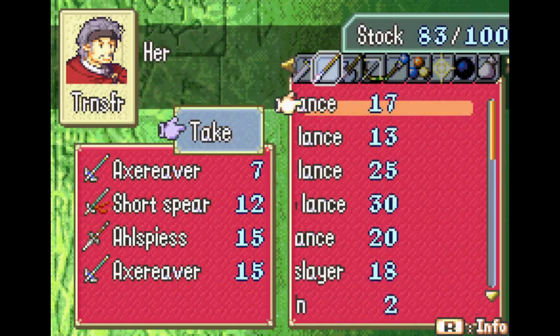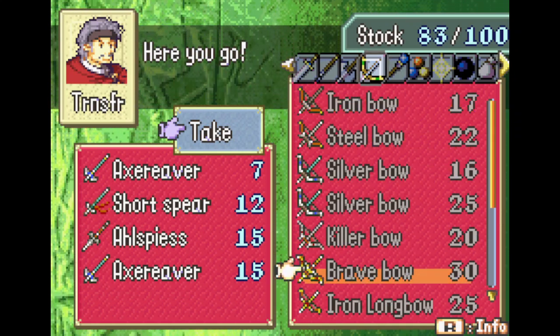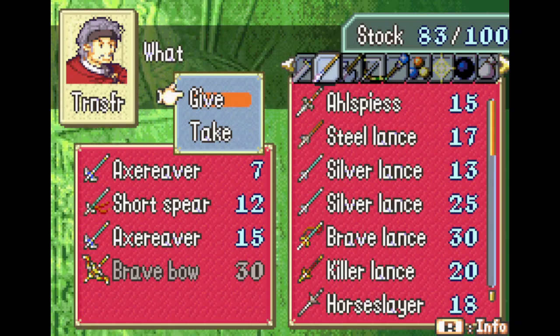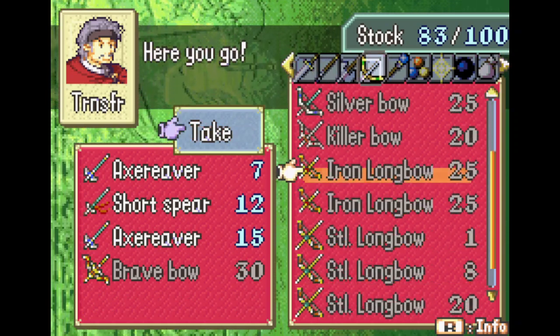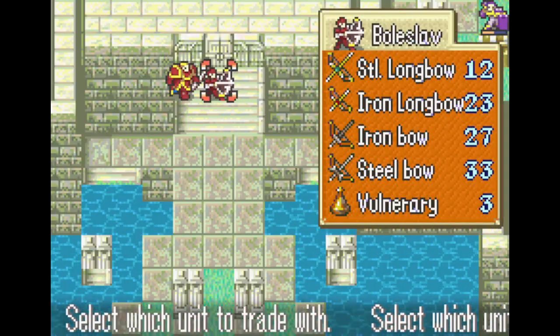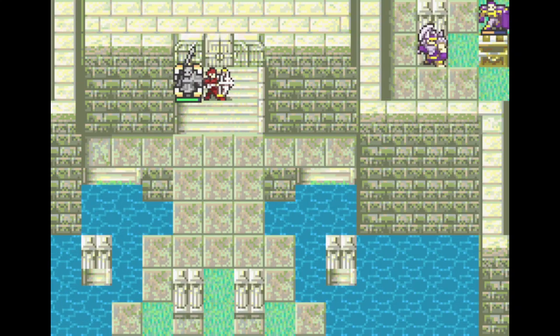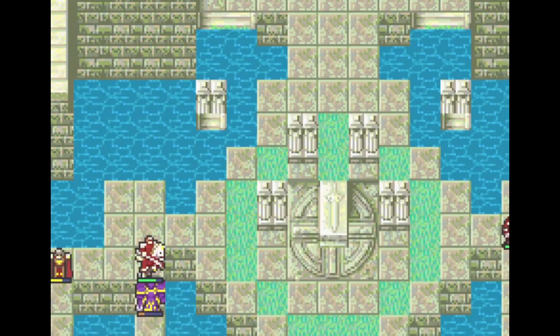I realized while recording this that I forgot to give Boleslav a good weapon to kill the boss, because all he has is an iron bow and a steel bow — but the steel bow is slightly too weak. The best option would have been to take a silver bow.